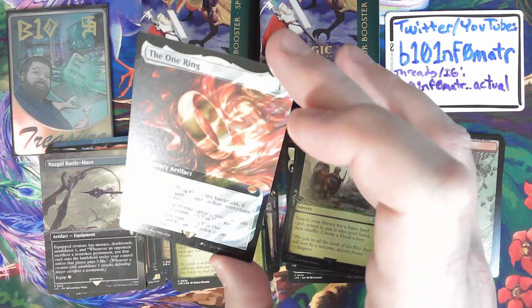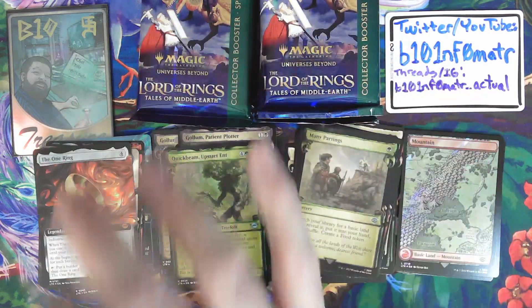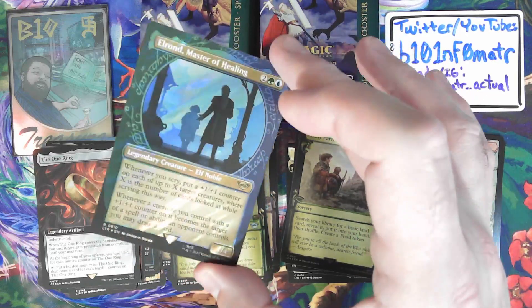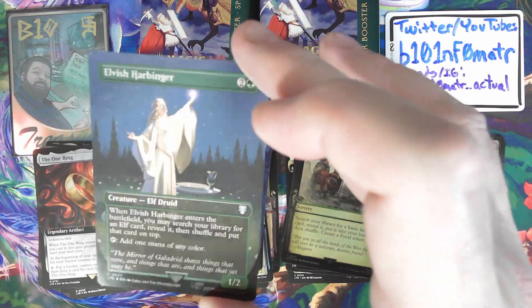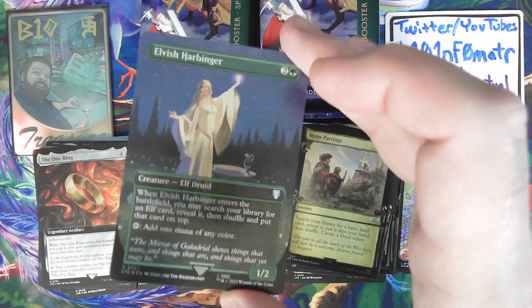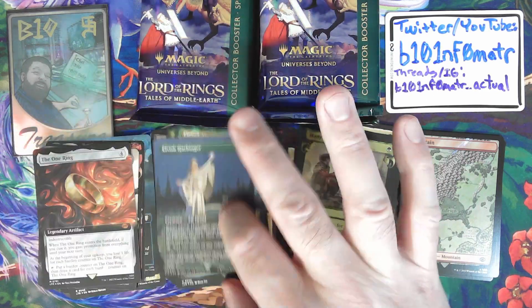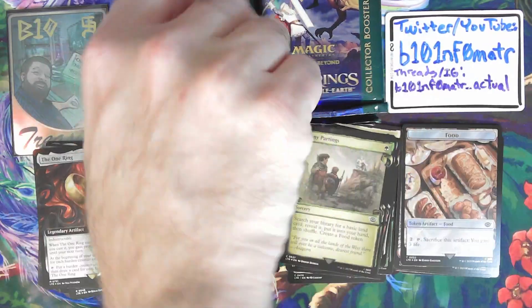The One Ring Extended Art Surge Foil — that's got to be good. Elrond, Master of Healing: here we have a showcase from the original set, but now in surge foil — that's what distinguishes it from the main release. Elvish Harbinger also looks like it has the commander symbol, and may be one of the scene cards. I'm very interested in what that One Ring is going for. In my first box I got the poster version of it, not in foil, which was also exciting.